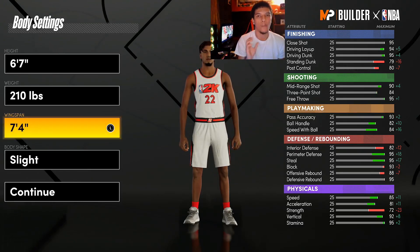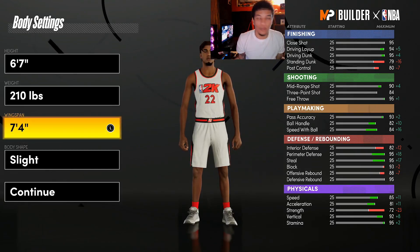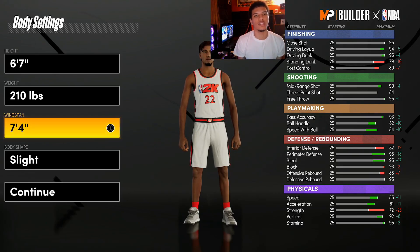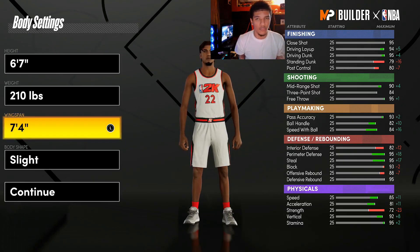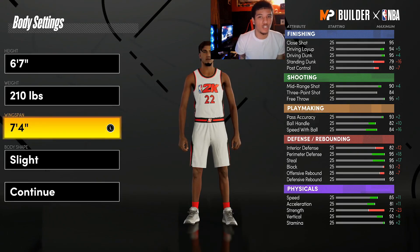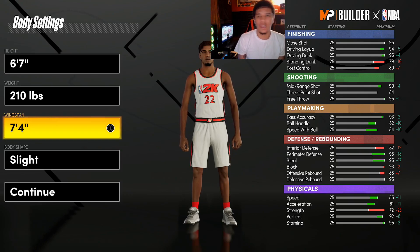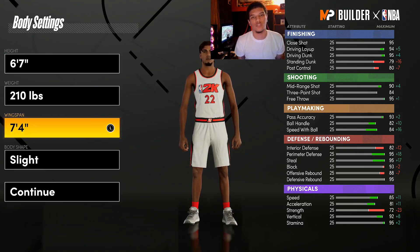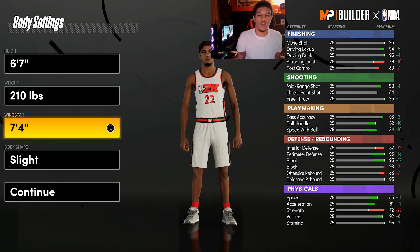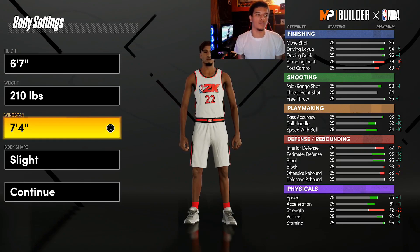I decided to go max wingspan with a 7-foot 4-inch wingspan — tremendously long arms for this height. The reason I went longest arms is because I can still get an 84 three-point shot off rip, and with 22 shooting badges I should be able to green with an 84 three. I always go max arms on any build because it helps you cut off players, steals, deflections, getting rebounds, blocking shots — just wreaking havoc on the floor.